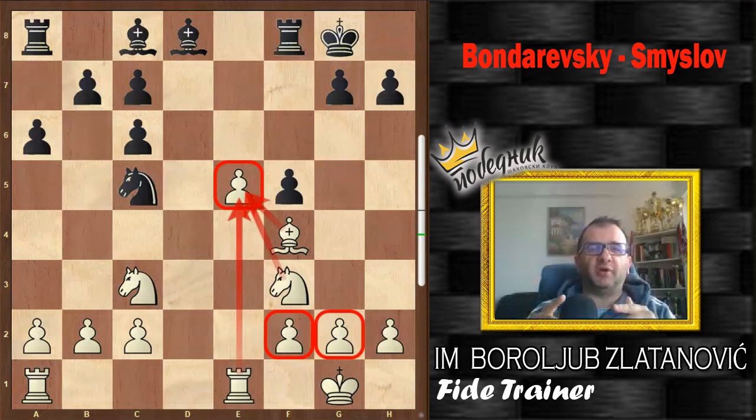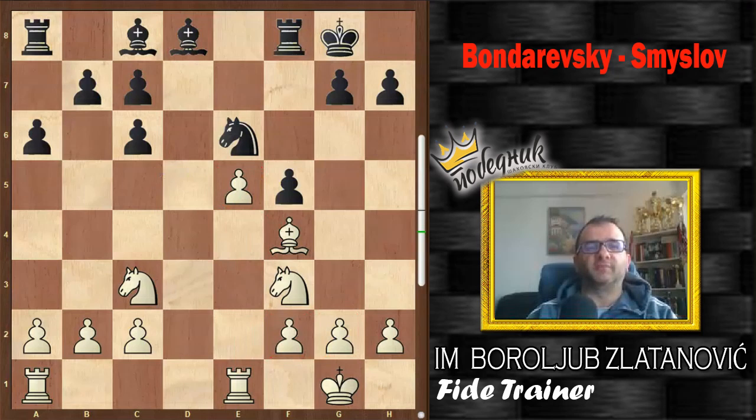If it were white's turn he would play Bg5 with a huge advantage, having a passed pawn and a better knight against the opponent's bishop. But it is black's move and he plays Ne6, and that is one of the best knights you can see in chess publications and databases. That is an extremely amazing knight — it does not only block the pawn, but by blocking that pawn the knight paralyzes the pieces which are protecting that pawn.